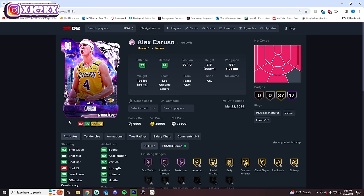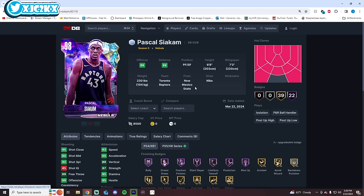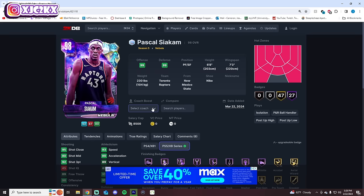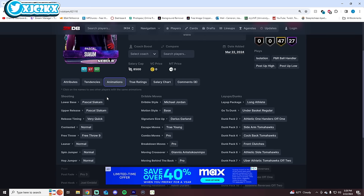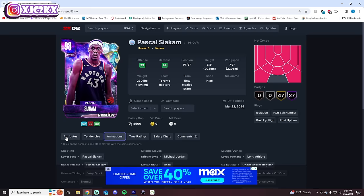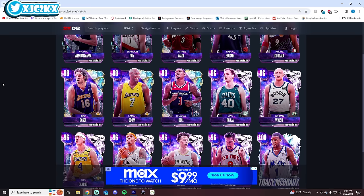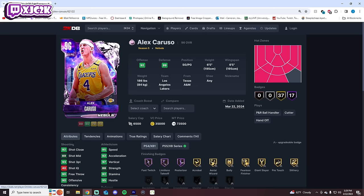Number 11 is Siakam and number 10 is Alex Caruso — I mixed up the order initially. I have Siakam behind Caruso despite slightly better all-around stats and badges, because Caruso plays a less stacked position and is more positionally valuable. Siakam has a smooth, easy-to-green release with MJ Dribble Style, Trey Escape, and normal fade, making him a great card on paper. But positional value puts Caruso higher.